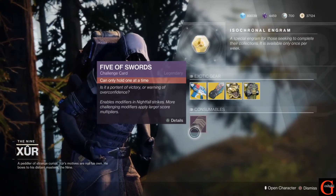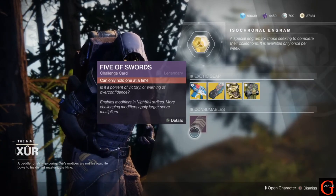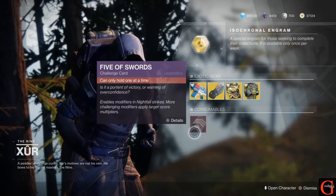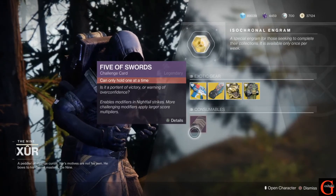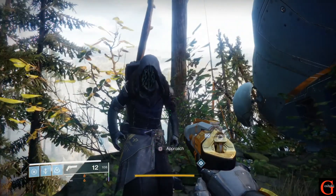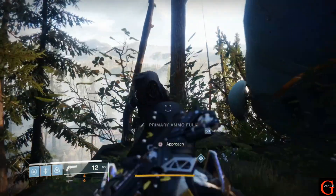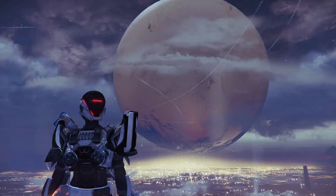Finally, we have the Five of Swords challenge card, which gives us more modifiers on our Nightfall strikes and can give us a larger score. That's going to be it for the week from Xur. Next week is a new season — maybe he'll have some new stuff from Forsaken, which would be nice. Thanks for watching — like, comment, subscribe, all that good stuff. Go Shuki out!